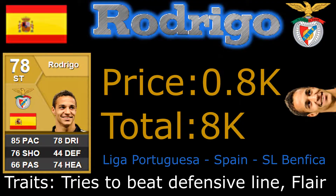At striker, we have the non-rare Rodrigo, who's absolutely amazing as well. For 800 coins, cannot go wrong. 85 pace is a great stat, 4-star skill moves as well, and he also tries to beat the defensive line and has the flare trait. I was very happy with his performance, and as you can see he scores a lot of goals for me.